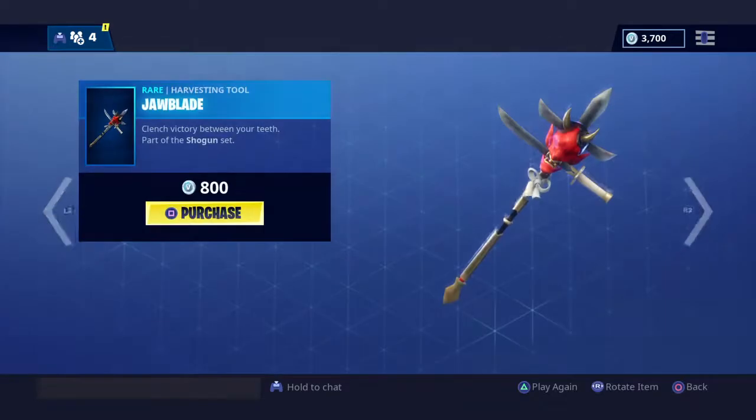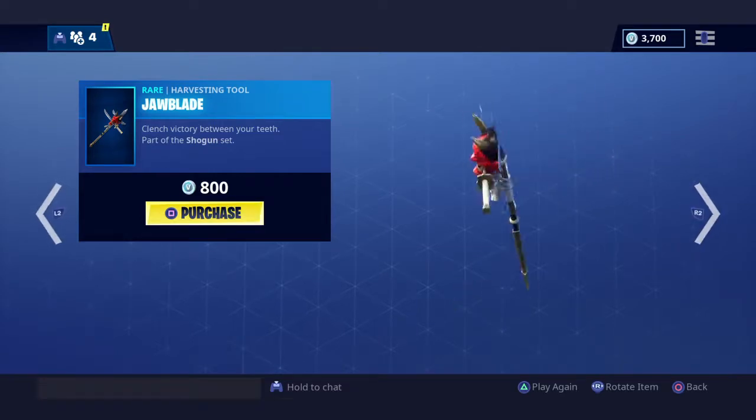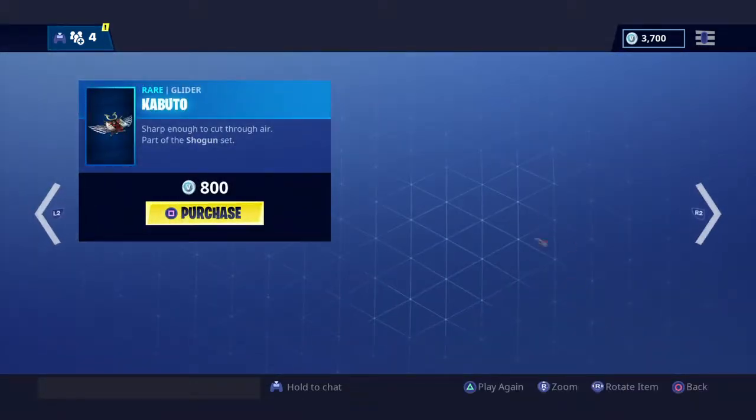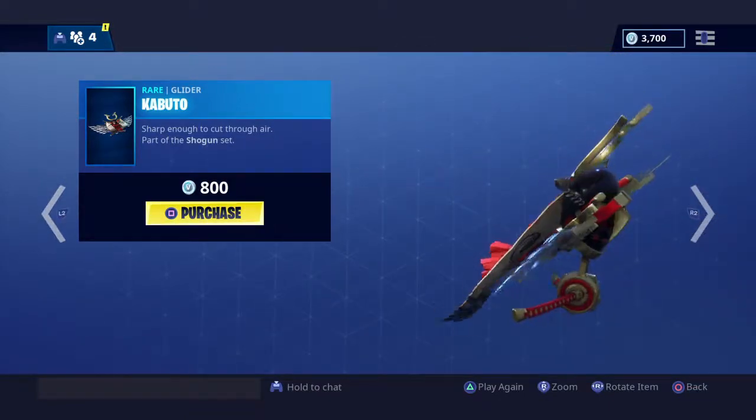Now let's get to the good part — the featured items. We've got Jawblade, a very cool pickaxe, and Kobudo, a very cool glider.